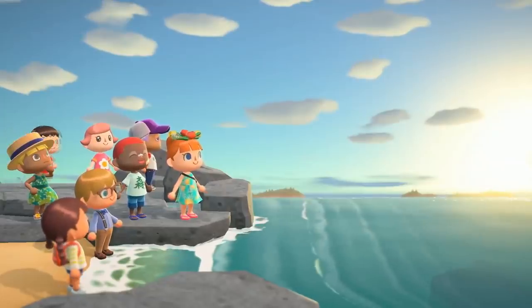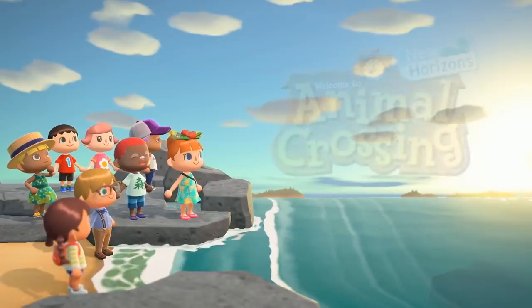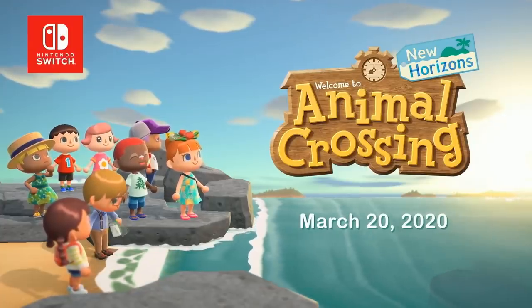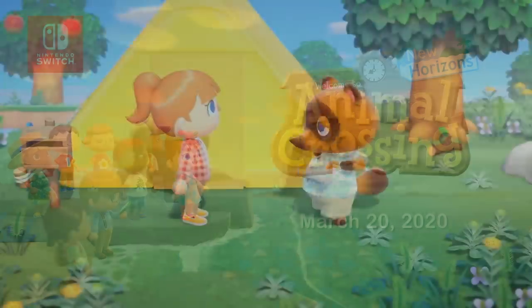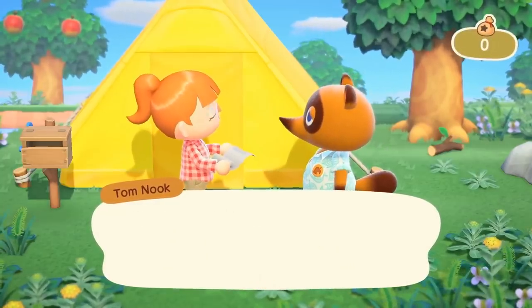I'm curious if those islands are meant to be other players' islands — if so, I'm guessing we might be seeing a lot more of Cap'n ferrying us around from and to friends' islands. One little thing that's super easy to miss: one player character takes out what looks like the phone from Pocket Camp, which is making some kind of reappearance. The phone is somewhat explained in the last scene where Nook mentions a Nook phone as part of the player's bill.